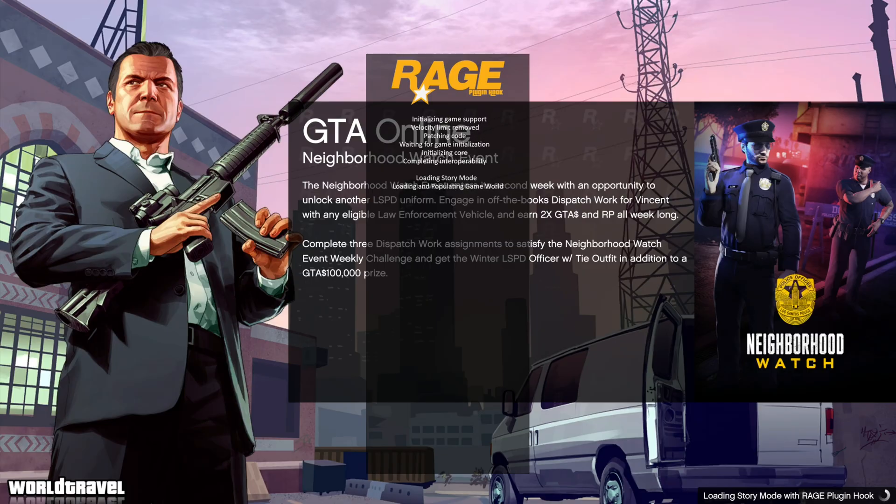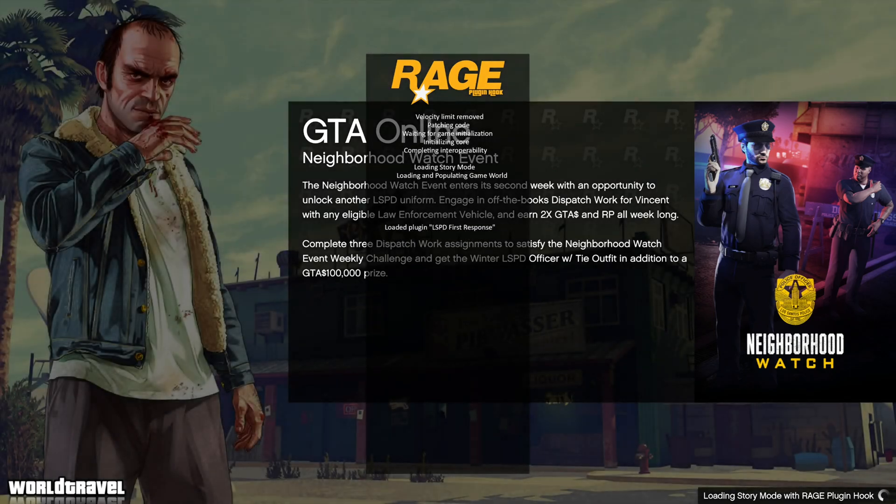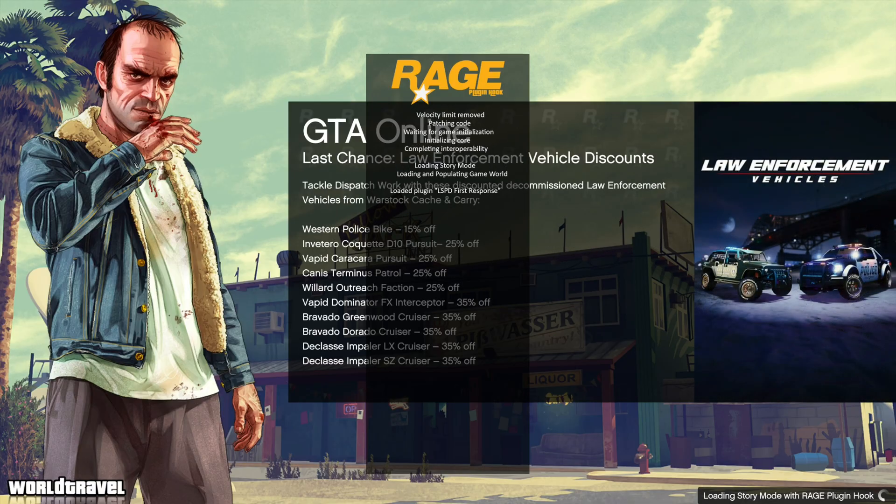I've already beaten a lot of GTA V story missions so I'm coming in as Michael. But if you just got the game and completed those first five missions, you'll be Franklin. It doesn't really matter if you're Franklin, Michael, or Trevor — as long as you're past the first five missions. LSPDFR has loaded in — you can see it in the right-hand corner.